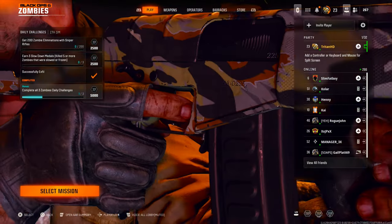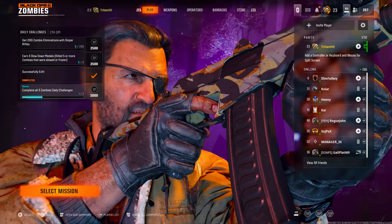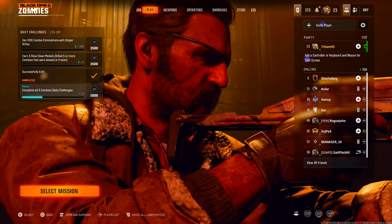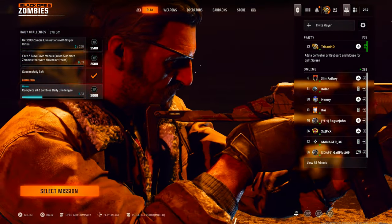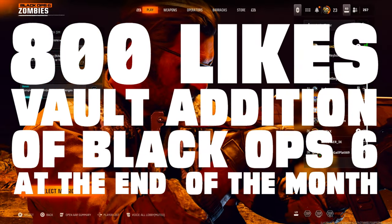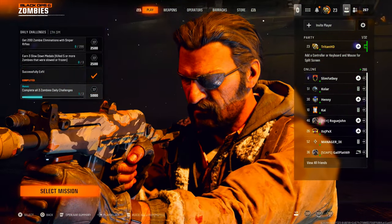Hello everyone, TritonHD here and welcome back to the Triton Army channel. In today's video I've got an absolute cracker of a glitch that you can do completely AFK without the fear of getting kicked at all. This is a brand new spot — hopefully you like it. Smack a like on it; we're going to try and get 800 likes on this video. I'm going to be hosting a vault edition of this game at the end of the month, so sit back, relax and enjoy.